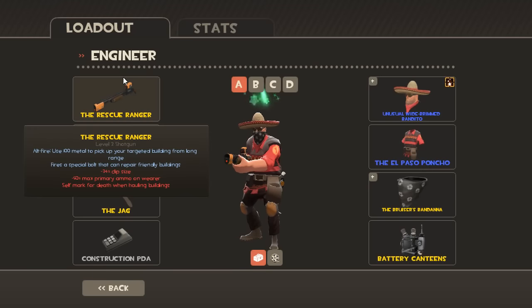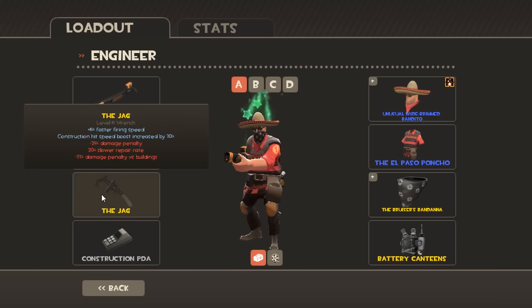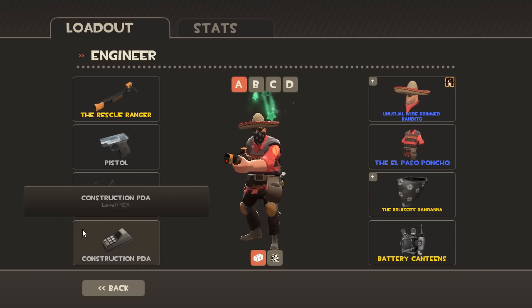For the Engineer, Rescue Ranger — this will help you move your Sentry around with the Alt Fire. I just use the Pistol; some people use the Wrangler, I'm not a big fan of that. I find the Pistol is actually somewhat useful for robots that get past or are trying to get past. And then the Jag for attack speed; you're gonna want to use the regular construction PDA.